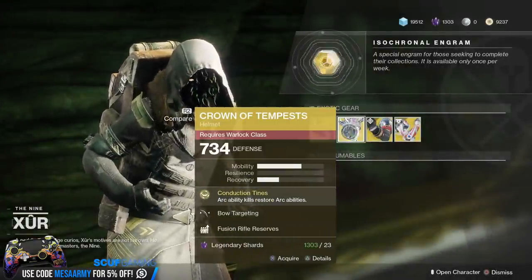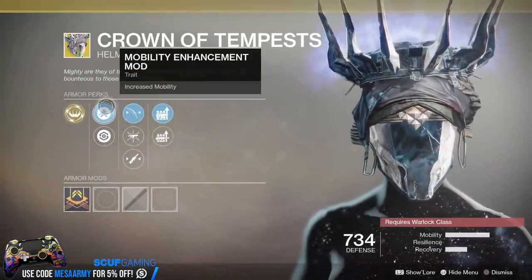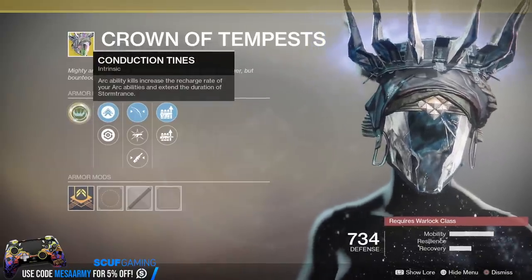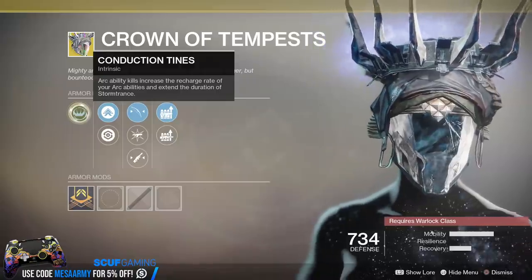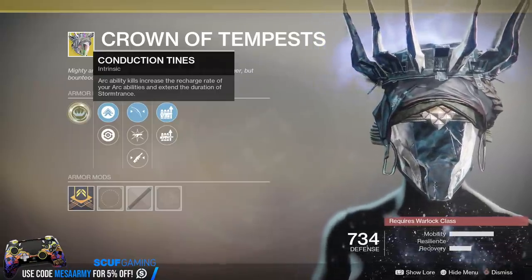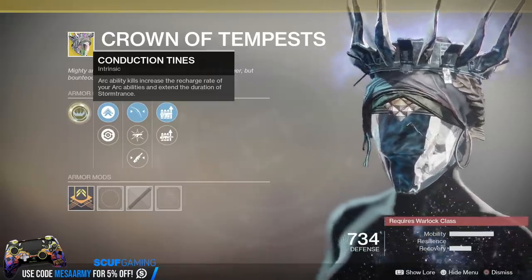Alright, Crown of Tempests — my favorite exotic for the Stormcaller. Let's see if we can get some good perks here. The main perk: Arc Ability Kills increase the recharge rate of your Arc abilities and extend the duration of Stormtrance. This thing will make your Stormtrance go on forever if you're clearing out adds. Love this thing.